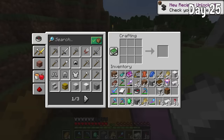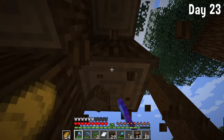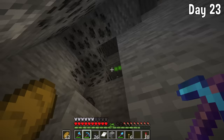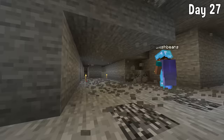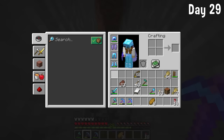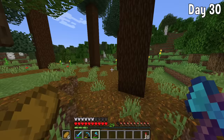I used up all my iron on the super smelter, so I had to go get some more to make myself an anvil to put the Mending book on our Elytra. I then spent the next few days mining a load of coal down in the mine — I don't really have an XP farm at the moment. I also gathered a load of stone and deepslate at the same time, smelting some in the furnaces.